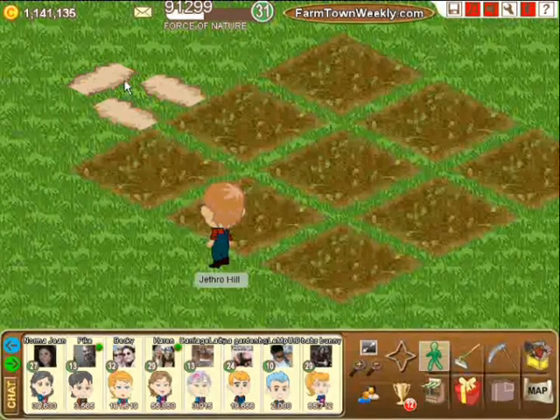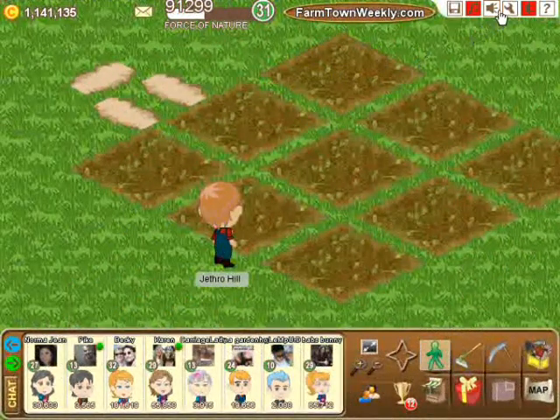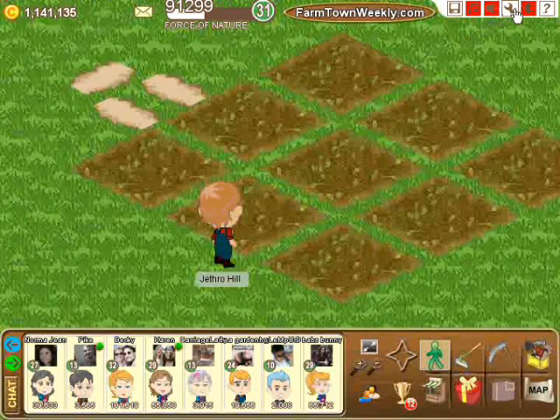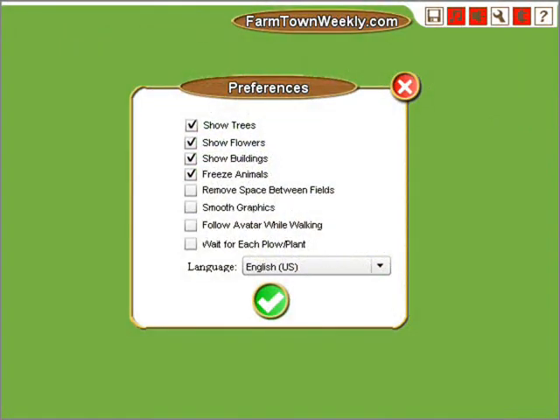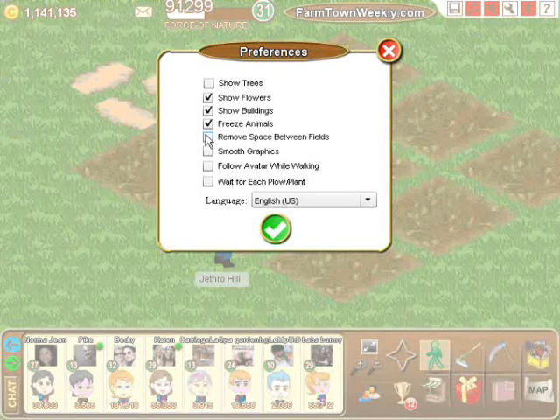First, we're going to alter the way FarmTown behaves by editing our preferences. In the upper right corner of FarmTown you'll notice six icons — one looks like a wrench. Click on the wrench and we'll open the preferences window. Notice that about the fifth option there is 'remove space between fields.' Tick on 'remove space between fields' and this will alter the behavior of FarmTown.